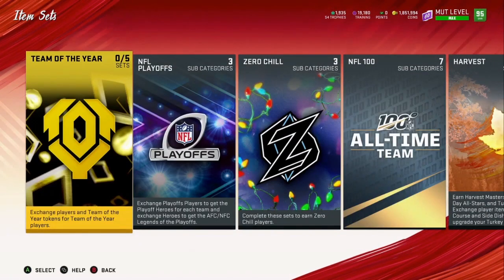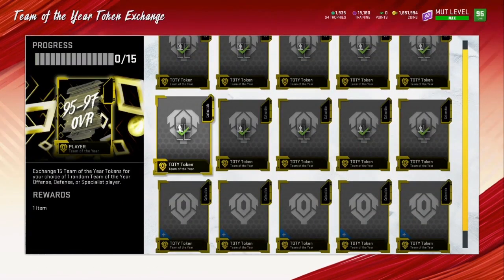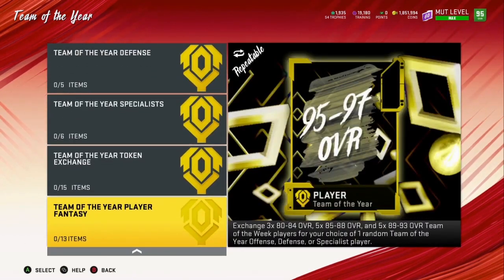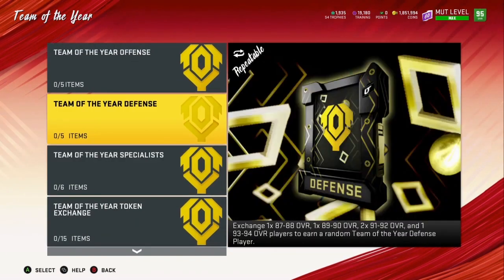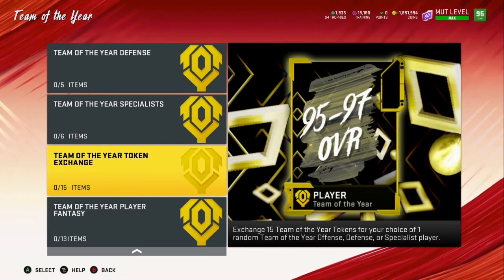For the second time in my Madden Ultimate Team career I actually get to open a Team of the Year pack, so that's dope. I have all 18 tokens, so we're going to put 15 in the exchange. Let me make sure I do the right one — it says 95, I thought it was 96 or 97. I don't want to make any mistakes.